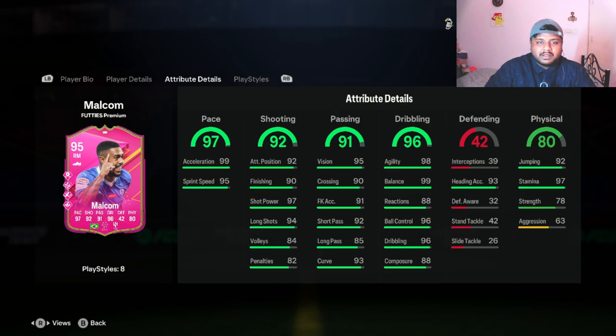He has 99 acceleration and 95 sprint speed. I'm excited to see how his pace translates in-game. Under dribbling — 96 overall — he has 96 ball control, 98 agility, and 99 balance. These stats look really good. He also has 93 curve.